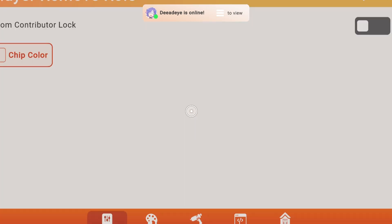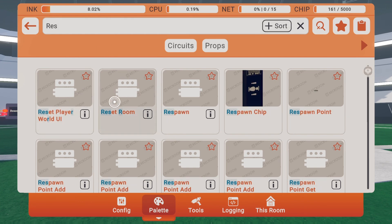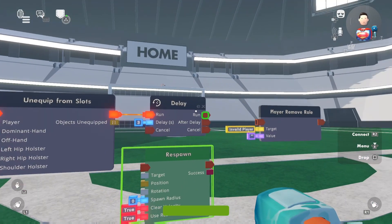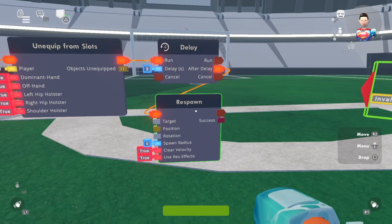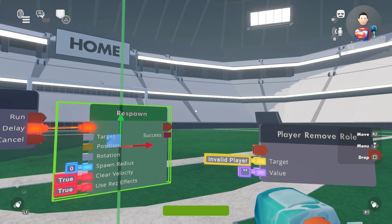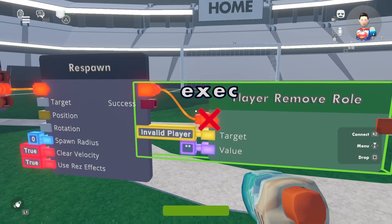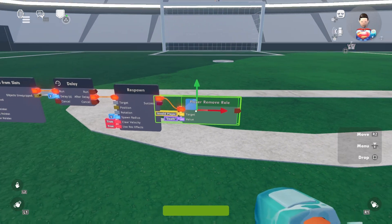Actually, hold on — don't remove the role yet. We want to respawn the player first, because sometimes players can pick up items before they get respawned and then carry guns or objects back to their spawn or base. So the order is: respawn first, then remove the death role.